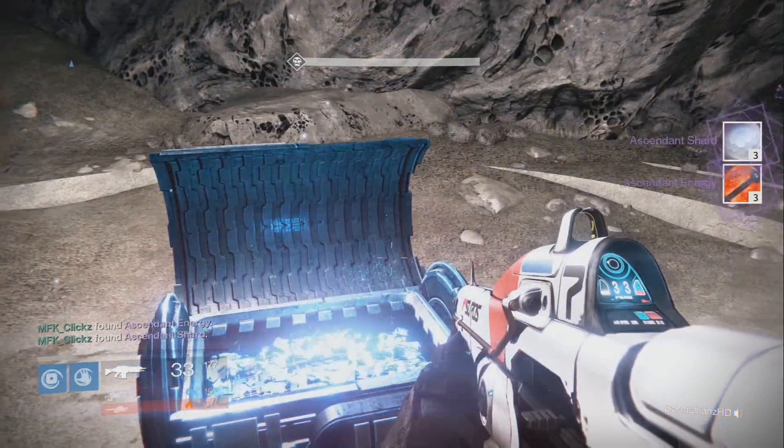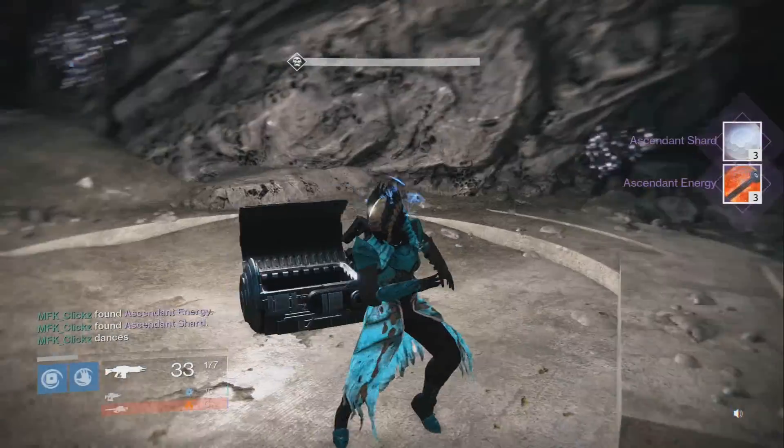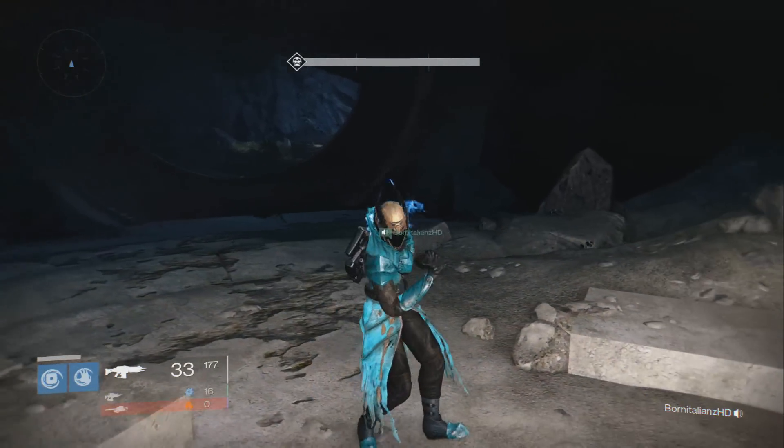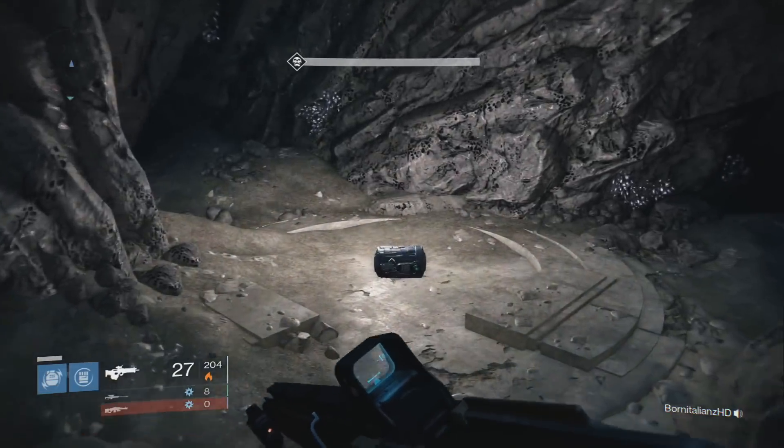On my second character, which was my Warlock, open up the chest again. I got some more Ascendant Shards and I got some Ascendant Energy with that as well. Greatest thing you could possibly get from the chest — everybody absolutely loves Ascendant Shards and energy.